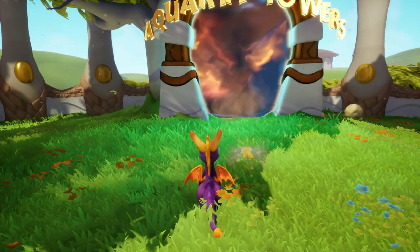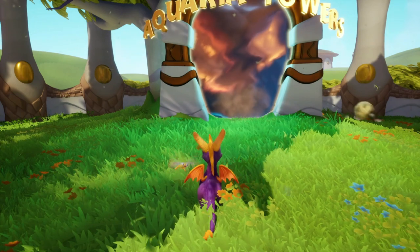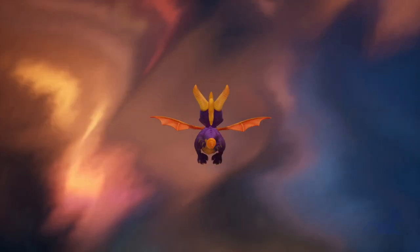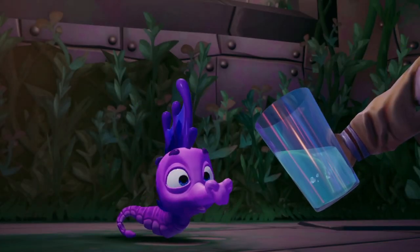Buddy Nostalgia Scott coming to you guys with part 4 of Spyro 2 Ripto's Rage for the Xbox. We are going to be doing Aquaria Towers, the final level that we can get 100% on in this world. And when we get to the next world we can do more.